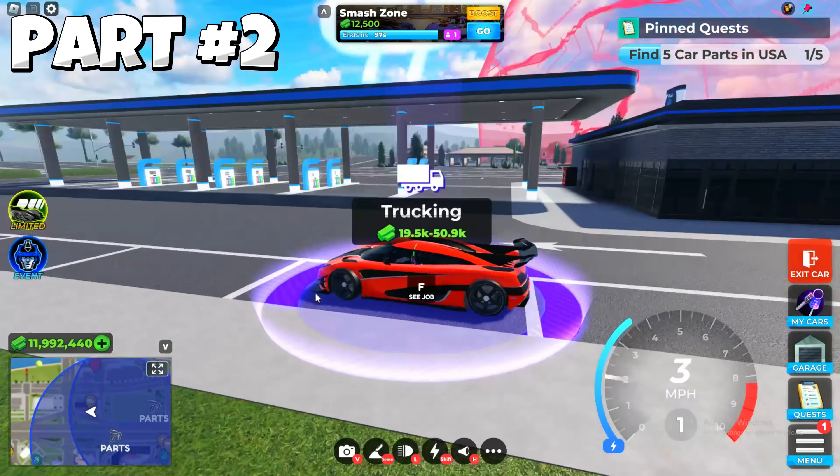Let's go for the third location. You need to teleport to Internal Sprint and follow me where I'm going. Here is the third part location on this bridge, so let's collect it.